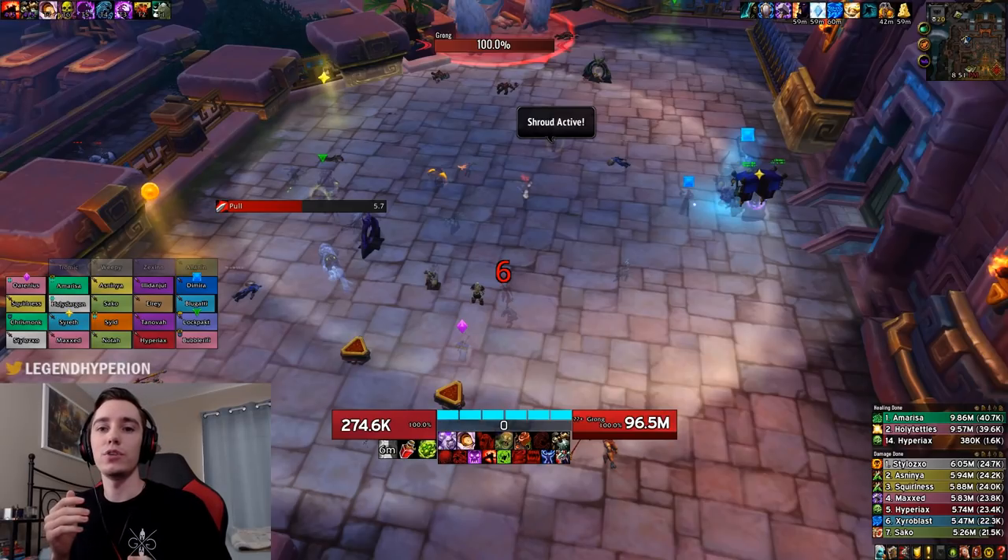As far as trinkets go, I'm using the Mecha Torque trinket and also Gronk's Primal Rage, since on this fight there are a few points where you can get the trinket off fairly safely. But if you're not comfortable using this trinket, I would definitely use a passive trinket that just procs. For Azerite traits I'm running Triple Festermite, Double Treacherous Covenant, and one Magus of the Dead.